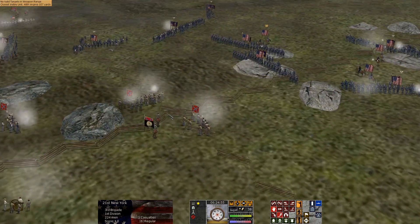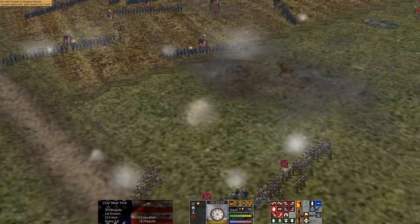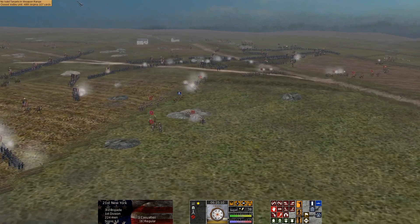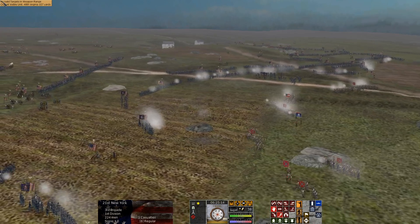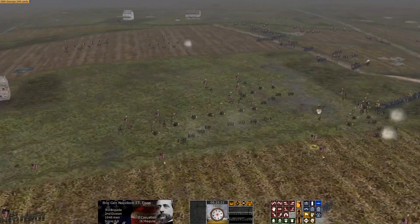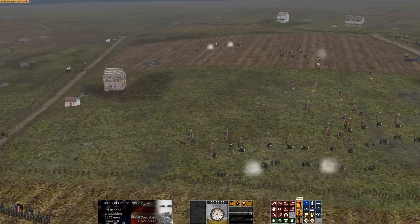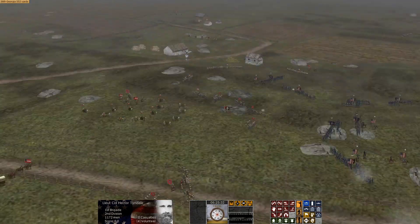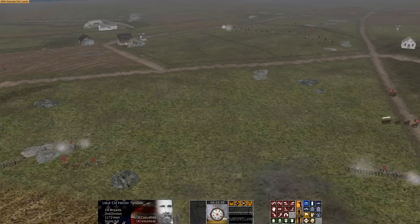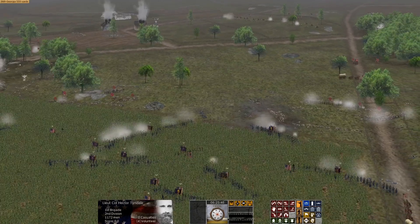I could order these guys to charge to try and break the Rebs in their front. There's a very small number of troops in a lot of these regiments, but they are backed by artillery. Rather not eat unnecessary canister fire — our real strength is lining up in these woods. I'm getting my officers shot up, but we've got Dana's Brigade coming over. I've got more men than I know what to do with. I'm just feeding in brigade after brigade after brigade, trying to stack up and break the Rebel flank.